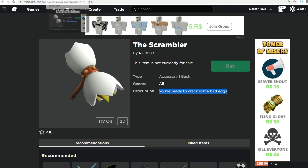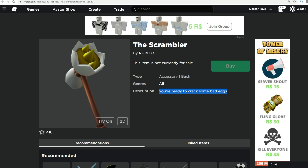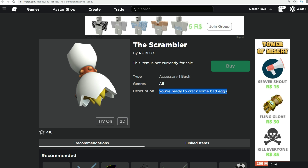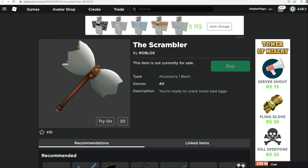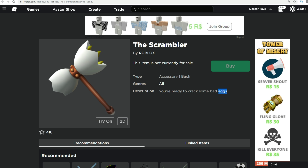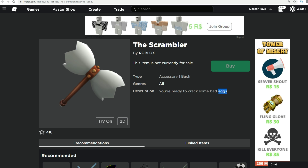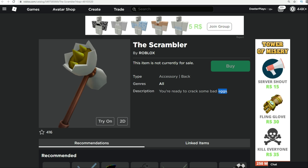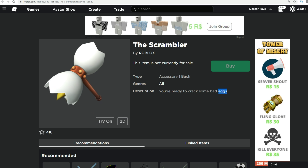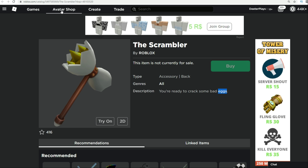Now we're going to go into all these details. There's some new stuff that has actually hit the catalog, some pretty cool stuff, and some of the stuff that is kind of a mystery, like this one right here, the Scrambler. It says 'you're ready to crack some bad eggs.' We know that eggs usually in Roblox means the whole egg hunt thing, but this is early February — usually the egg hunt is in April — so I'm not sure if this is going to be a part of the egg hunt or not, but these are actually in the catalog. We've shown these items when they were on Roblox leaks, but now they're actually in the catalog.